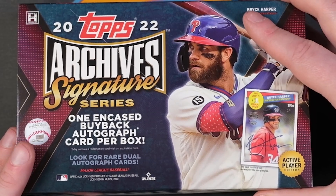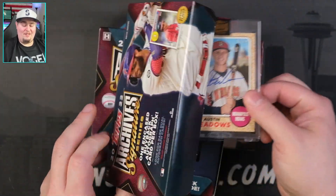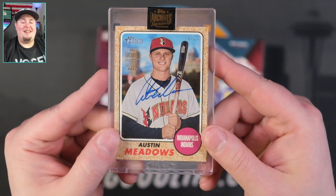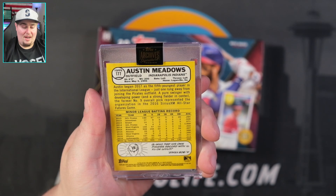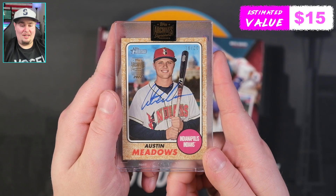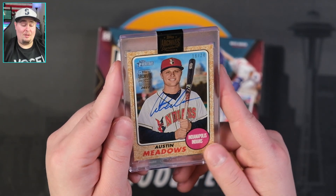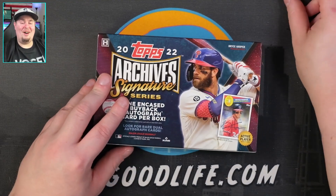Let's look at our first one — oh boy, what the heck? Austin Meadows! And it's a minor league card at that. 16 of 24, Austin Meadows. It is on-card auto but yikes — come on, it's your own product and you give us a Heritage Miners card? Not the worst player, I will say that, but a Heritage Miners card in a major league product — I don't know how I feel about that.